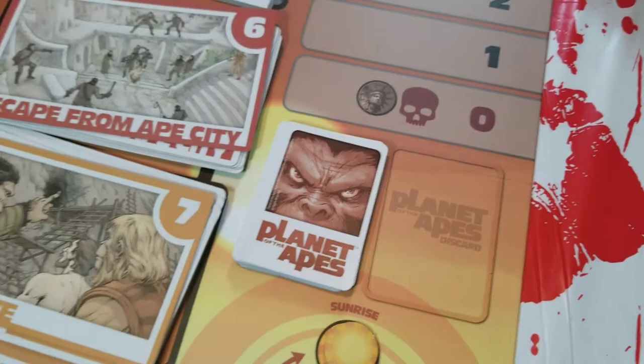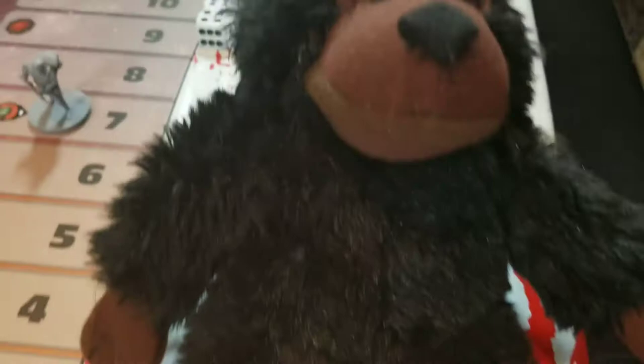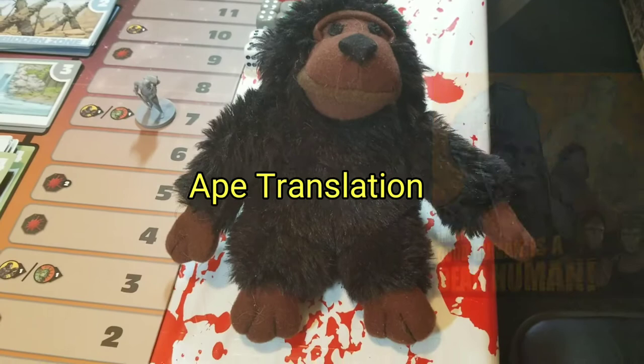I've got the tokens ready to go, plus some little props — a D&D miniature ape, part of the Apes TV show collection, another miniature from the Planet of the Apes movie collection. I also have Apy right here. He's just going ape that we're going to be playing this game.